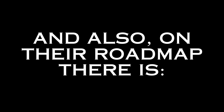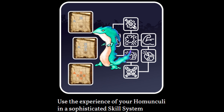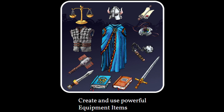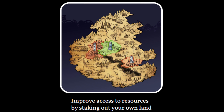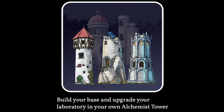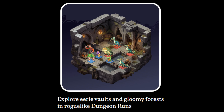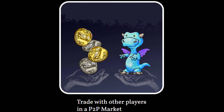Also on their roadmap: using the experiences of your homunculi in a sophisticated skill system, influencing the world through a dynamic alchemist guild system, creating and using powerful equipment items, customizing your character with nested NFTs, improving access to resources by staking out your land, building your base and upgrading your laboratory in your own alchemist tower, fighting against other players in exciting PvP duels, exploring eerie vaults and gloomy forests in roguelike dungeon runs, and trading with other players in a P2P market.